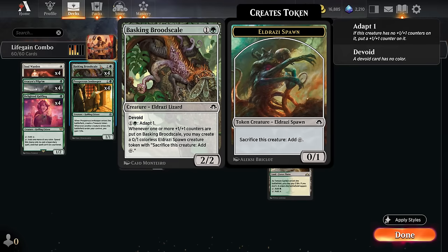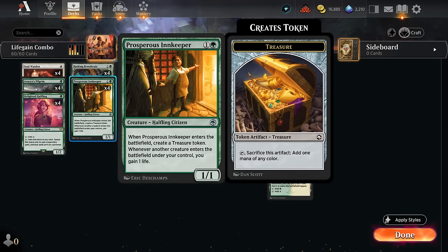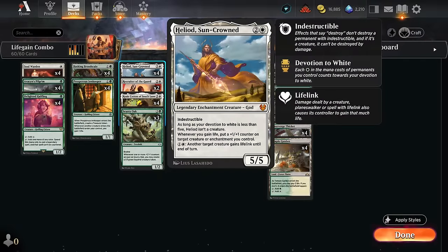That way we can make an infinitely large Brute Scale or Scurry Oak, making all the tokens we need. And if we happen to have two ways to gain life plus Heliod, then we can also add plus-one counters to all the other creatures on the team, so we have multiple huge threats to attack for lethal.